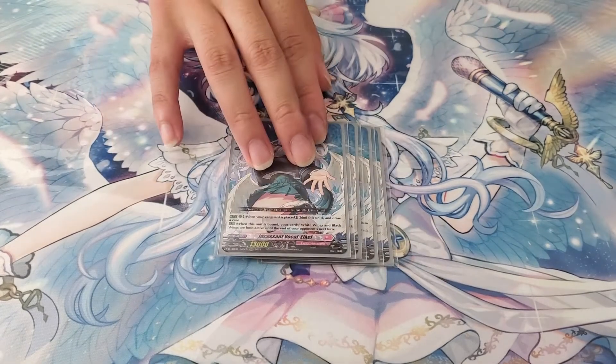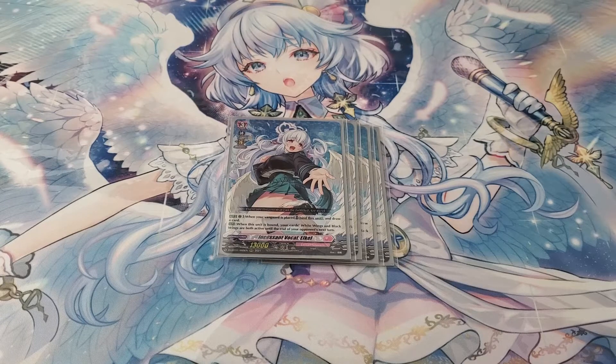Next, I run 4 copies of Urquil. When your grade 3 is placed on your vanguard, you can bind Urquil and draw a card. The second skill activates when it's bound — for the rest of the turn and your opponent's turn, you can activate both Black and White wings. Being able to play dual wings for a turn, especially during your opponent's turn where most Blackwing abilities can also activate, is really good. There's really no reason not to run 4. The slight downside is if you use her first skill to bind her, that puts 2 cards in the bind zone, and you want to keep your bind zone at 1 card. But you do have grade manipulation, so it's not too bad.